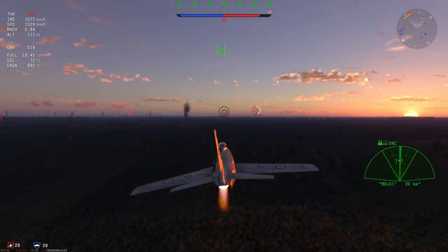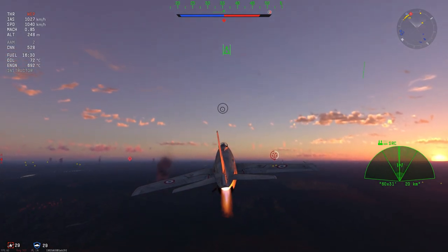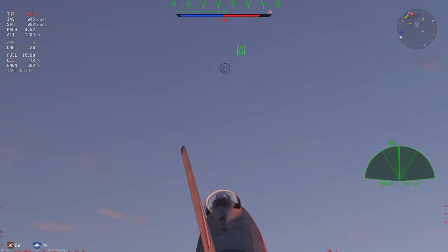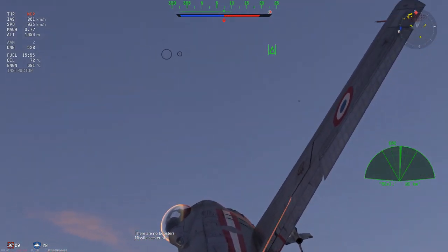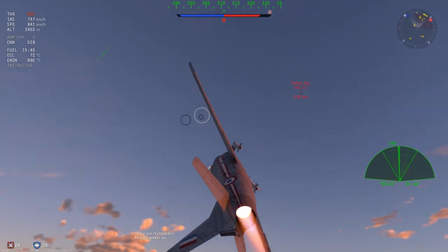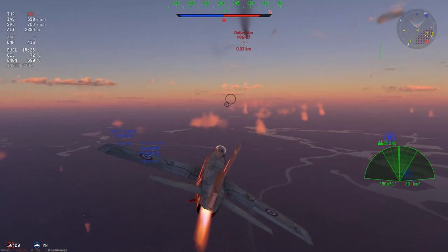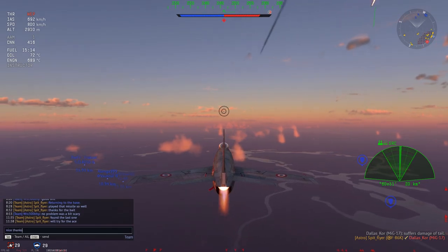Moving on a little bit, we are going to find ourselves using the radar. I haven't talked about this radar because it is basically bloody useless — it's only really useful for searching, and I don't even think it has a track function. But in this case I've been able to find a MiG-17 who has basically been off doing nothing. I butcher the shot, but because I have the missiles and he's not really paying attention, one AIM-9B should do the trick quite nicely. That's a nice little ace to round off the game, and I apologize if I sounded salty — I'm just really passionate about the spotting system.